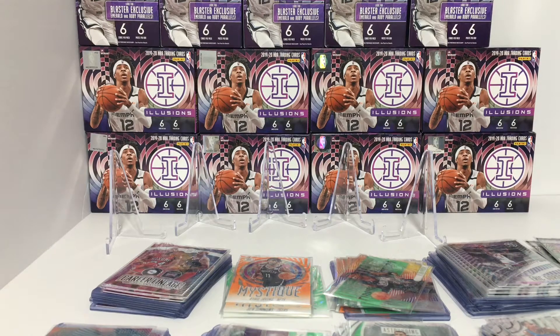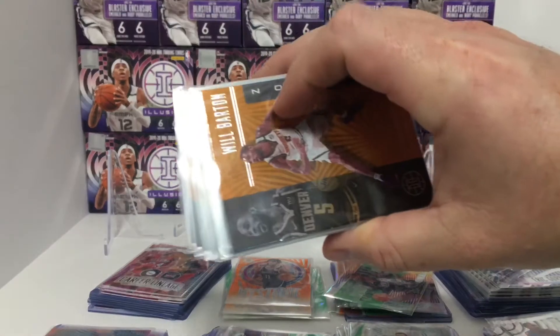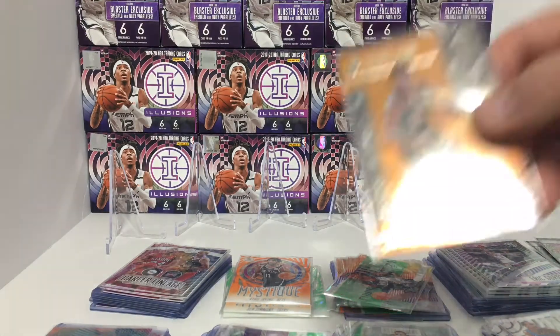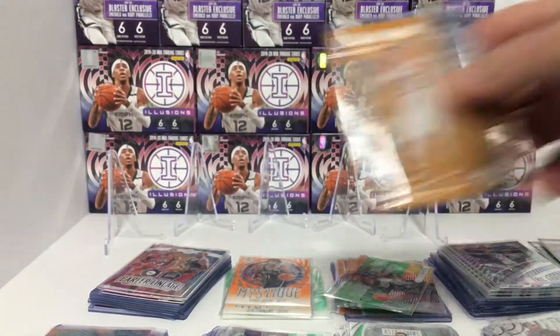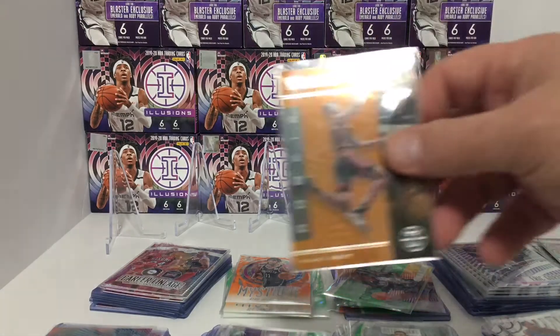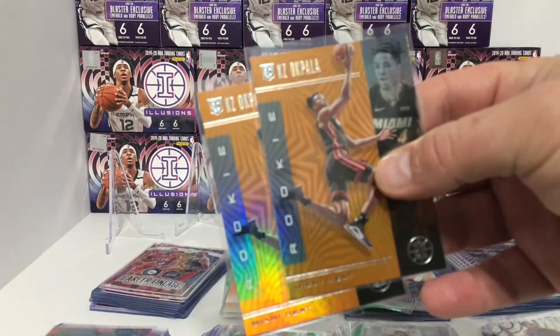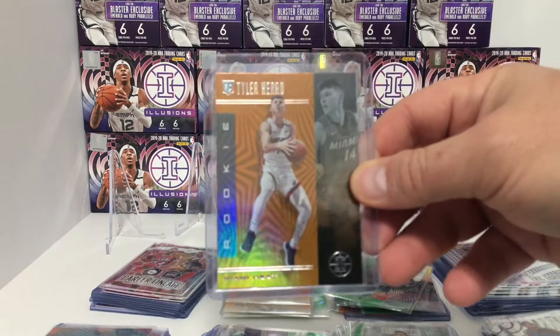Next, I'll show you the orange that we got. This is the base on the orange. I'm just going to show you the rookies — orange: Terrence Mann, Cameron Johnson, KZ Okpala — we actually got two of them — Dylan Windler, and a Tyler Herro orange.